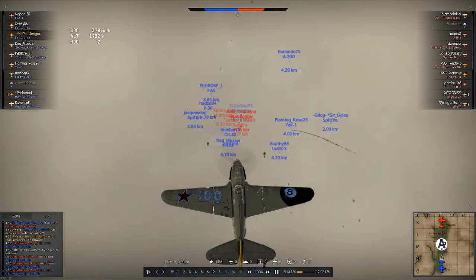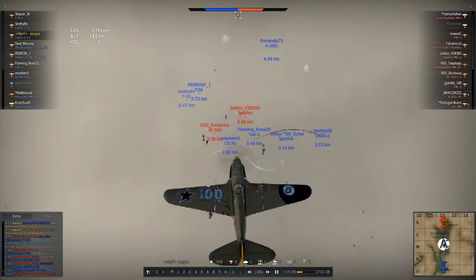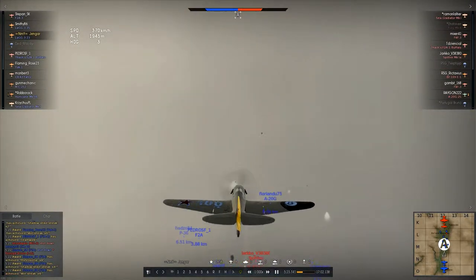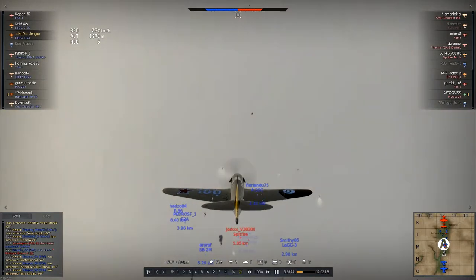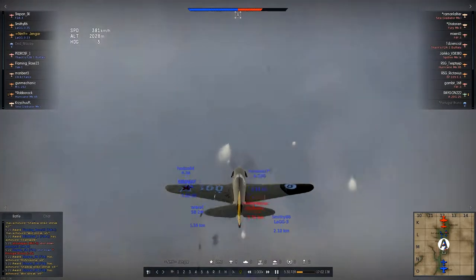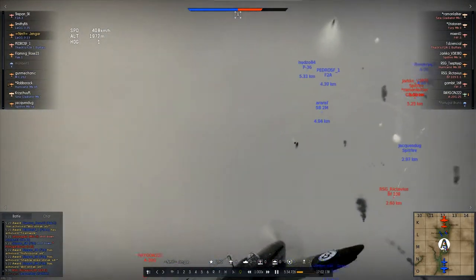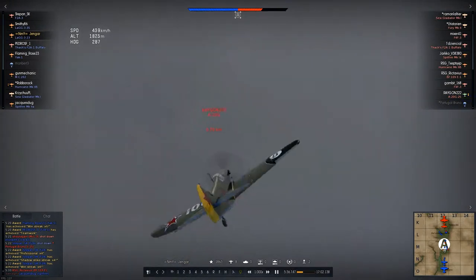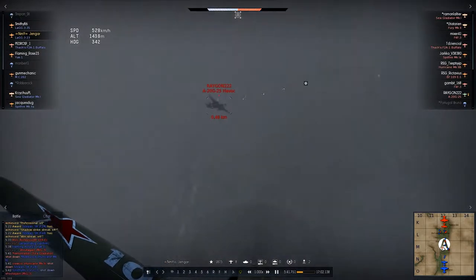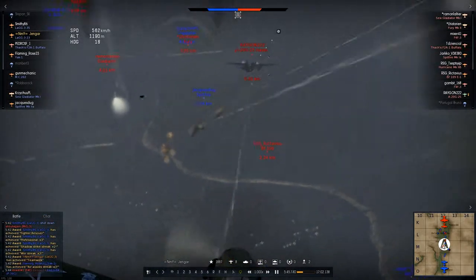Now we jump into our Leg 323, which is also a premium plane you could earn through visiting the War Thunder Facebook page and doing a few quests. It was done very quickly, so it was easy to get, but a nice addition to this lineup. So we changed our mind there — not diving on that fighter but going after the 820 here. We got a few good hits in and shoot his tail off.